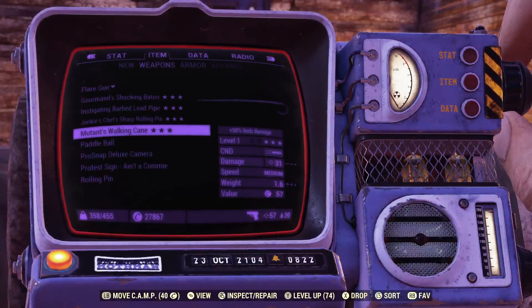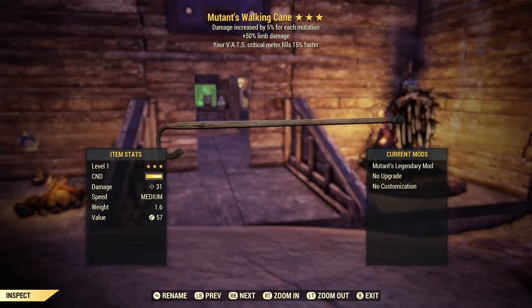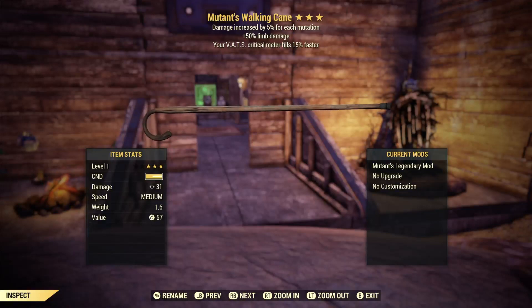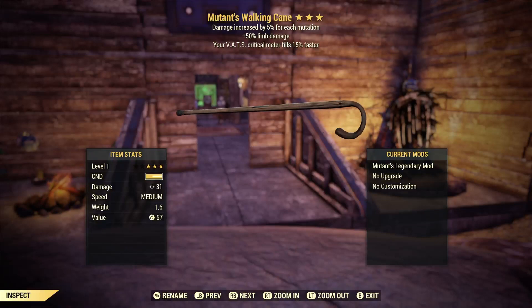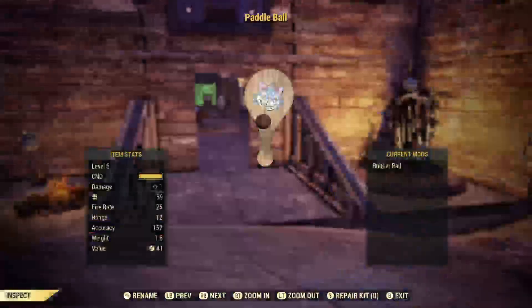The next one on the list is the Mutant's Walking Cane. This is one of those weapons where the plans are pretty hard to get, so I couldn't come up with them in a day — we're just going to go bare bones on this. The roll I got wasn't too bad. I got limb damage, and I do have mutations so a little damage boost is not bad. I don't really think I'll find a use for that critical meter effect, though. We still got a couple more.